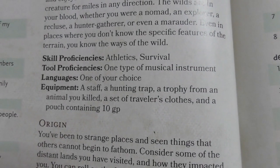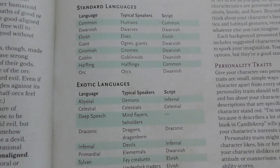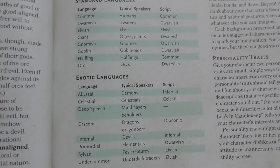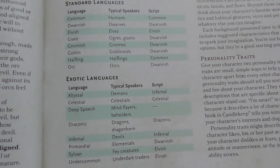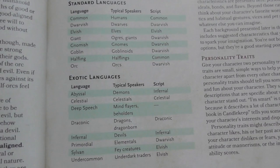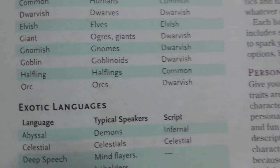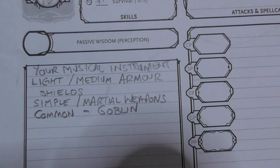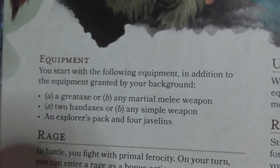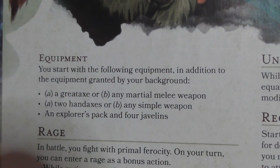Back to the Outlander: Language — one of your choice. Everyone speaks Common, so now I get to choose a second language. Common is your base language — whatever you speak to play the game — and you get to pick one more. I'm going to pick Goblin. So Common and Goblin — I can speak those languages proficiently.